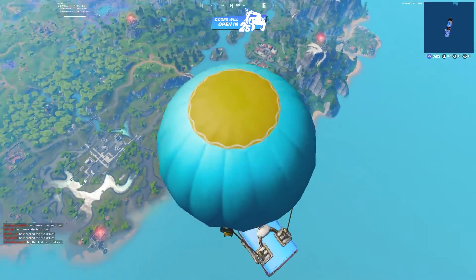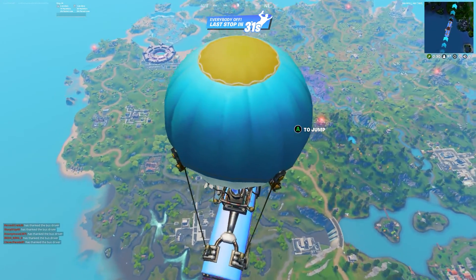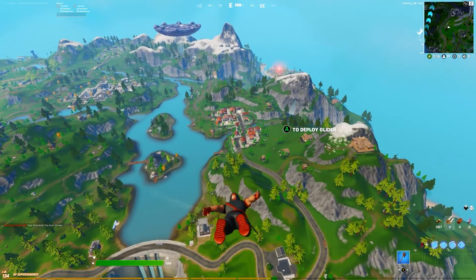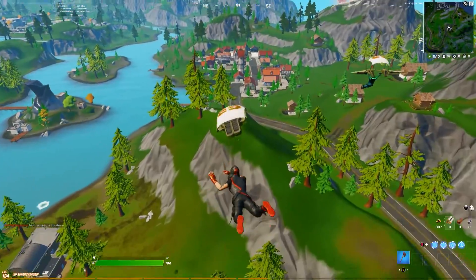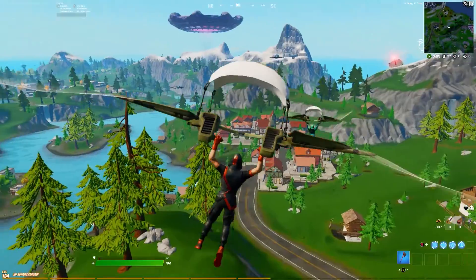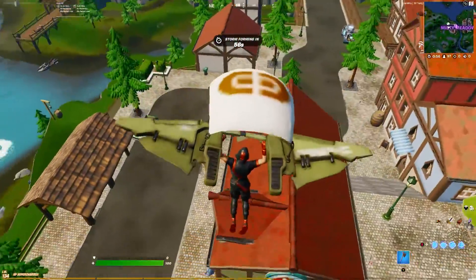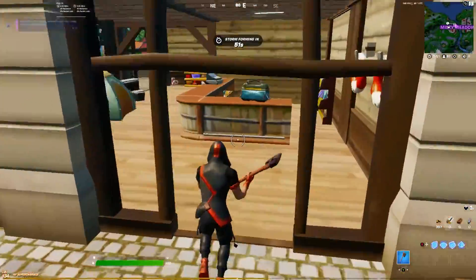I guess I'll just land in my favorite landing spot. It used to be Slurpy, and Salty, but they kind of messed up Slurpy so it's Misty now. Hopefully I don't get contested too much because I know a lot of people land at Misty and it's also kind of a hot drop. There's a lot of people. I have the default glider on right now — I was trying to make a video using it but it didn't work. I don't think we're gonna get contested for this house here, so I'm gonna land right here.